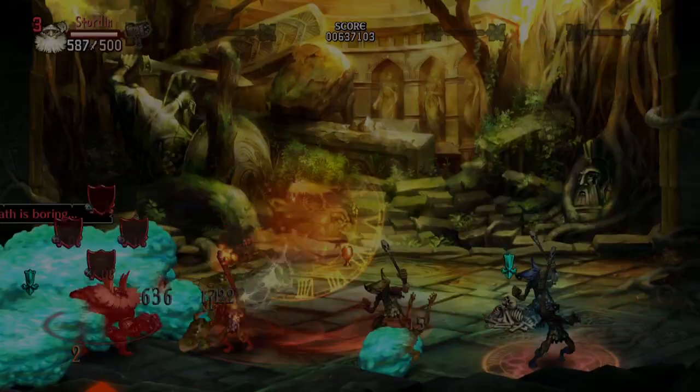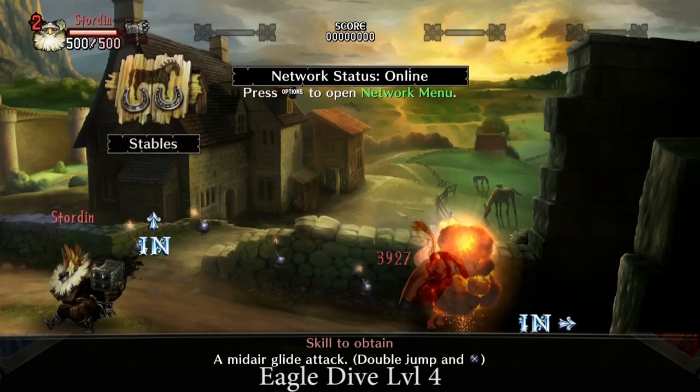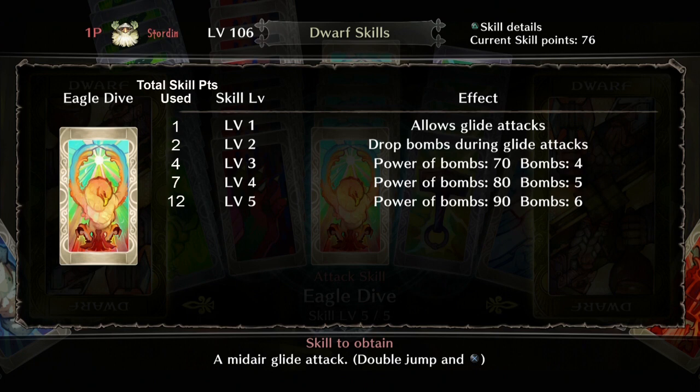As you can see in the footage, at level 1 you simply start out with a glide powered by the Dwarf's triceps. Each level after that gives the Dwarf additional bombs to drop on enemies. Level 2 allows you to drop three bombs, and each additional level adds one more bomb until you max it out at level 5, which lets you drop six bombs during a glide. The skill maxes out at 12 skill points total.